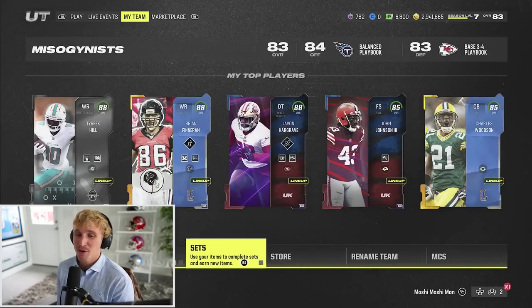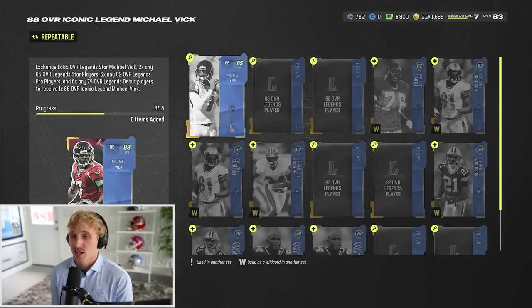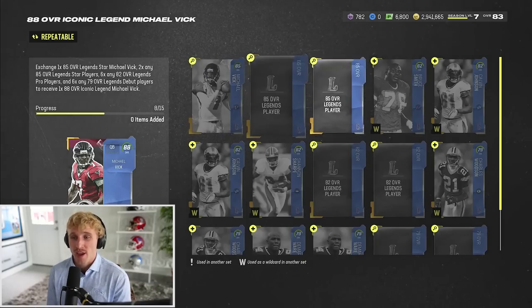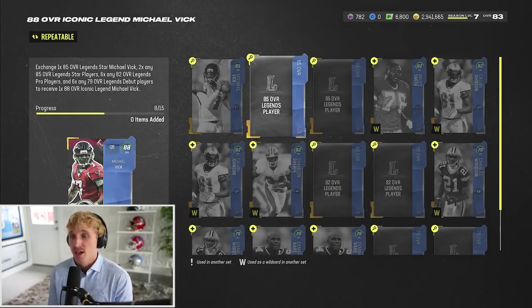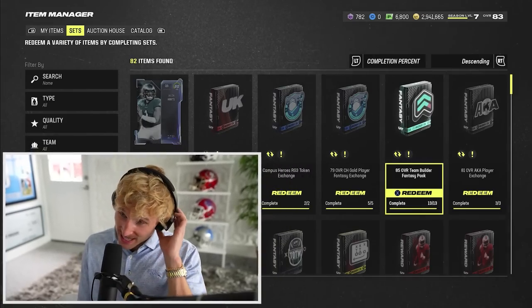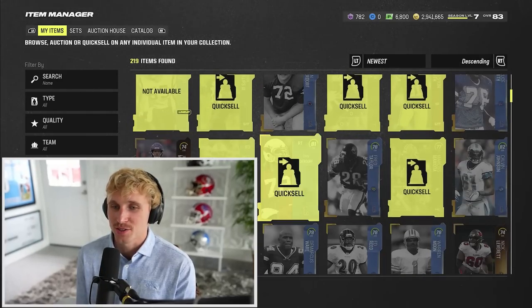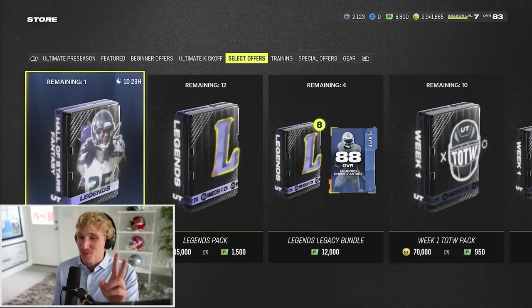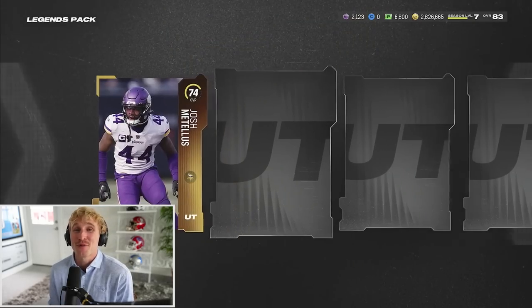I gotta go look at sets - just how close are we to a big boy legend? To complete 88 overall Michael Vick we need the 85 Michael Vick, which will be the hardest thing since we can't use the auction house, plus two of any 85s, two of any 82s, and two more of any 79s. We actually could pull players from our lineup. I have 85 Bruce Smith and 85 Megatron, so this isn't out of the question. For 88 Charles Woodson I already have that 85, so I realistically could complete this set right now. The rage quit gives us one of any pack in the store - I'm going legends packs.